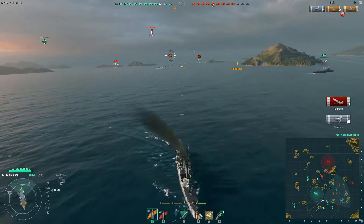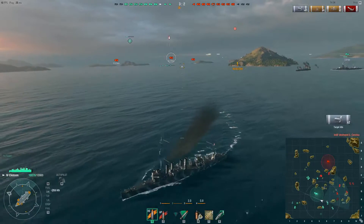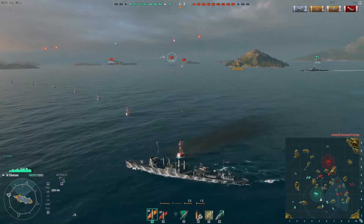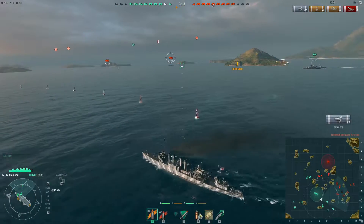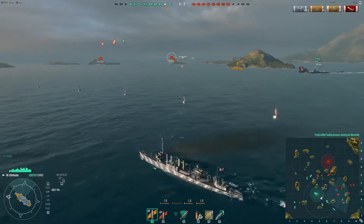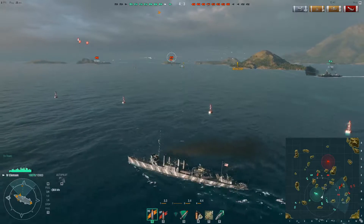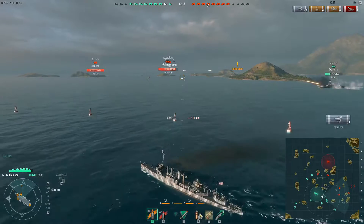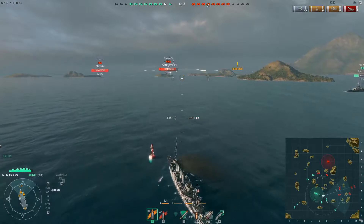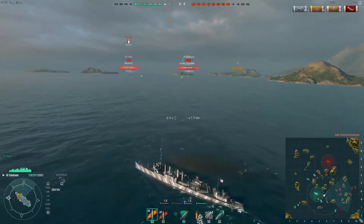I managed to get that St. Louis — I actually set it on fire a long time ago. I think it was actually two fires that burnt it to death. You can see there are my torpedoes on target, but as I said, they just didn't quite have the legs to reach the enemy battleship. It almost looks like it spotted them at the last minute and turned away to dodge. My shots are only doing about 500 damage per hit, but I've already got 57 of them on target, and the rate of fire of this ship means it all adds up pretty quickly.